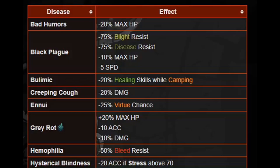Now let's go over what the diseases do and priority if you're limited on money or sanitarium space. Bad Humors — minus 20% max HP. That pretty much needs to go — minus 20% HP at any point in the game is pretty devastating. Black Plague needs to go immediately. It gives 75% Blight Resist reduction, 75% Disease Resist reduction, minus 10% HP, and minus 5 speed — just all-around terrible. Since it minuses 75% Disease Resistance, it's going to increase their chance of getting a disease at the end of the dungeon as well, making it a compounding problem.